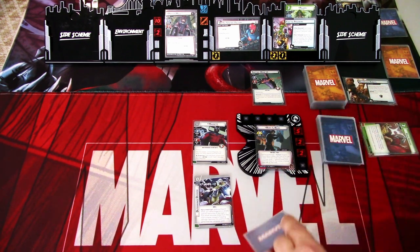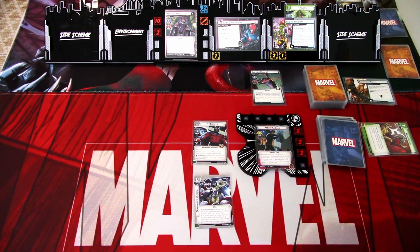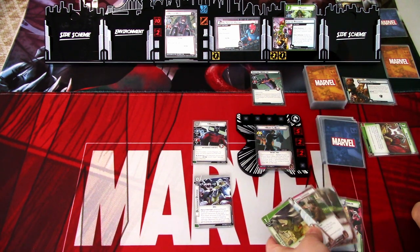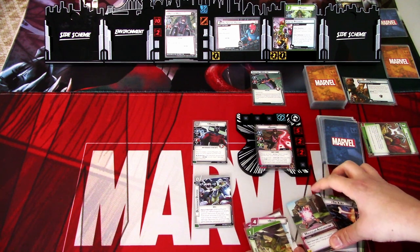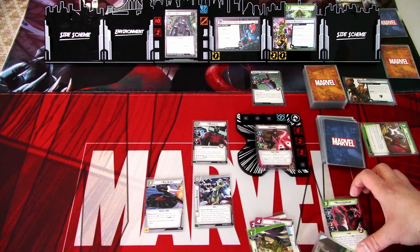We draw Rogue — too early — and Hard to Ignore. Not the best, but it is what it is. I am not doing Remy's ability yet because I want to defeat this guy. Magneto will hit for three, and I need three damage to defeat. I'll add one resource with Charged Deckard. I will play the X-Jet with Molecular Acceleration and Nightcrawler. I'll add one more here.